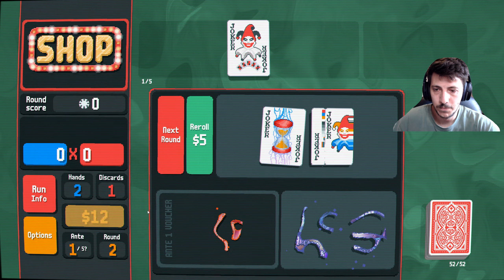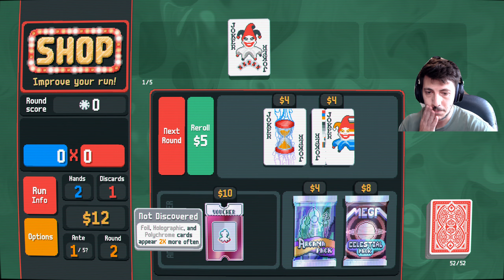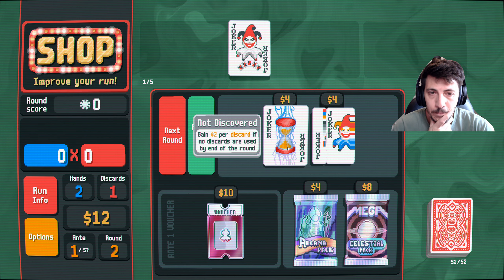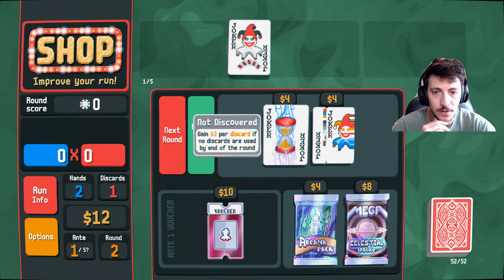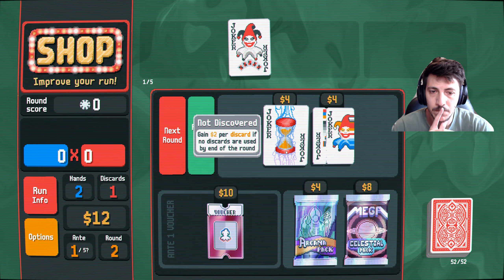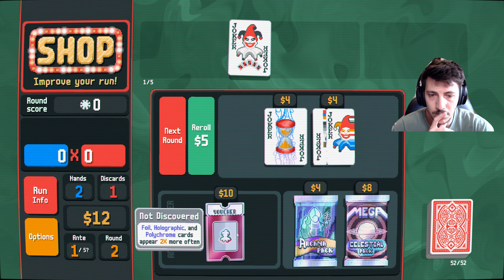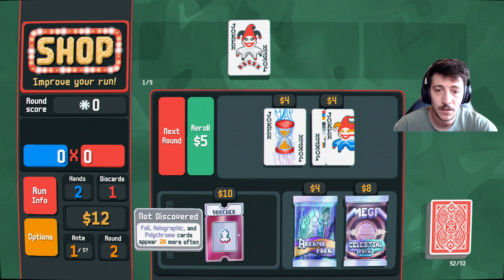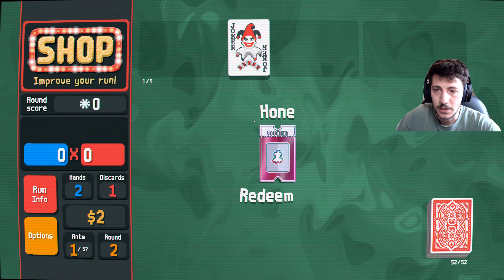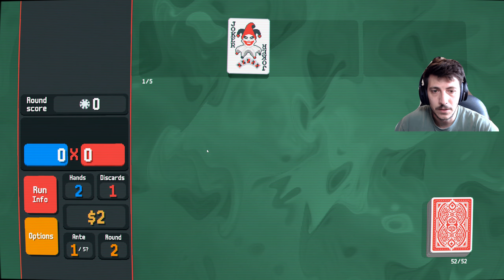Cash out. Gains two per discard if no discards are used. Let's redeem — I think this is our last chance, yeah. Next round.